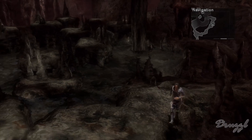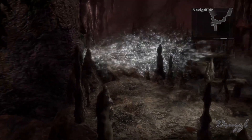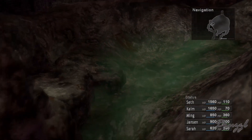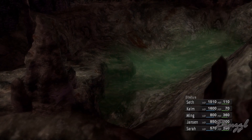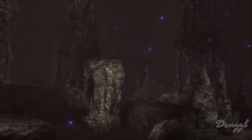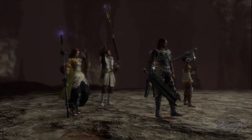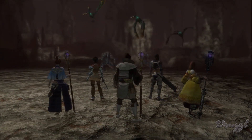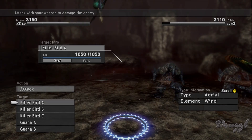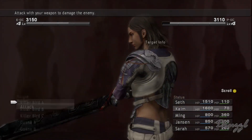All right, back around we go. We're not fine — I didn't see where the path went up. Let's take them now. Forgot Kaim had a sword! All right, we know how to kill these guys now. They're going to be super annoying but we know how to do it.